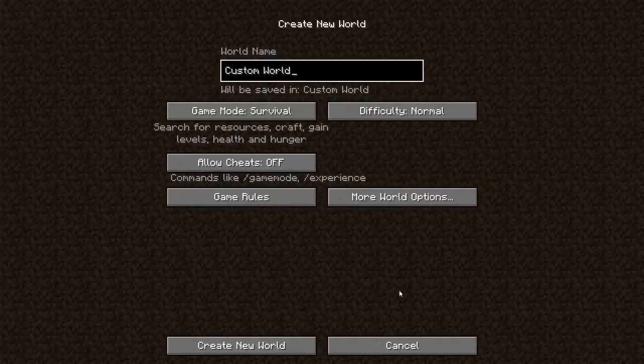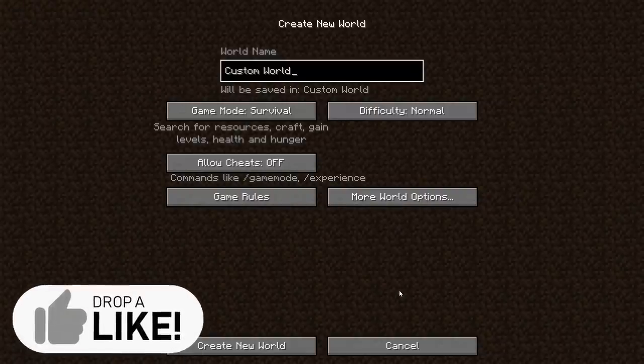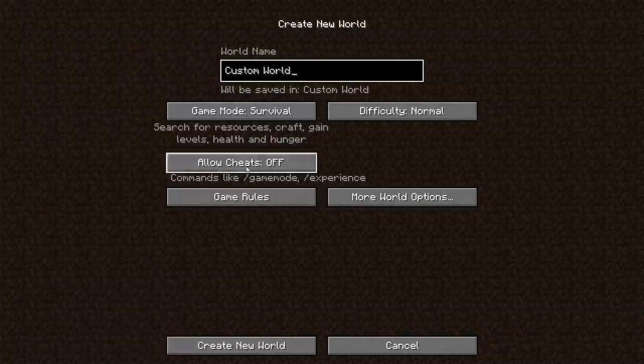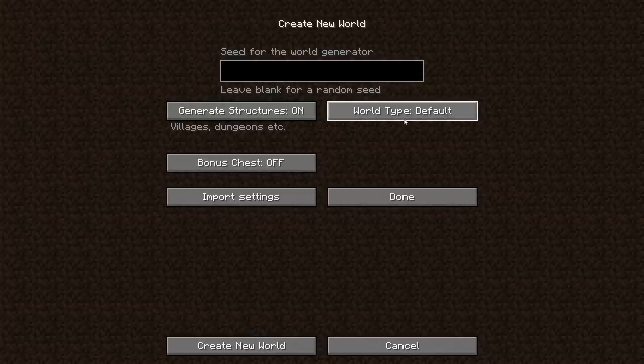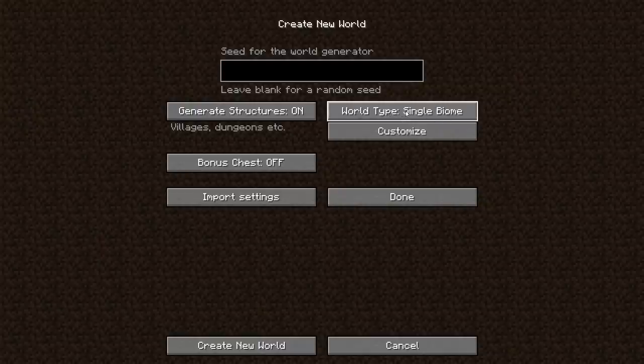Sliding over to the create new world menu — this menu actually looks a little different than last week because of a new 'allow cheats' toggle. The toggle we're looking for is inside More World Options. Go to the world type default toggle and start clicking: first we get super flat, then large biomes, then amplified, then single biome — this was buffet before — then caves, which is brand new, and finally floating islands.